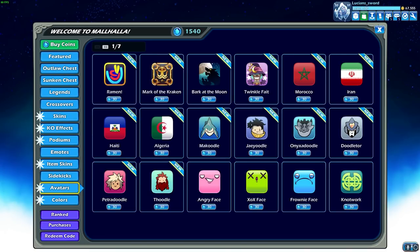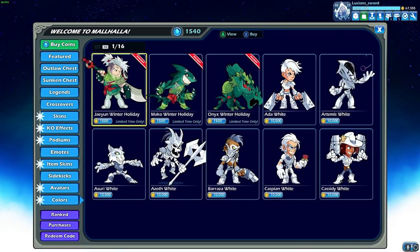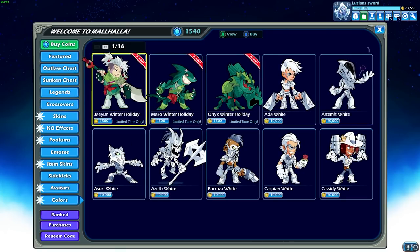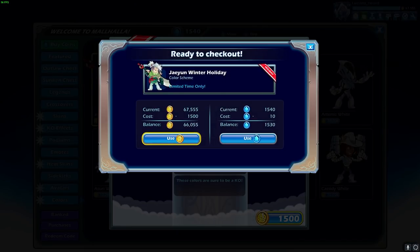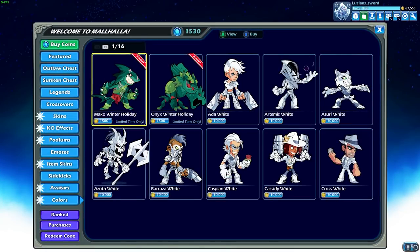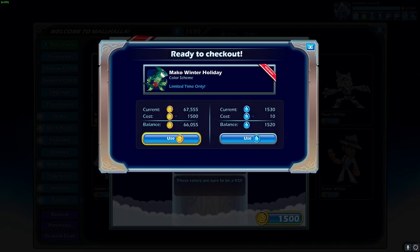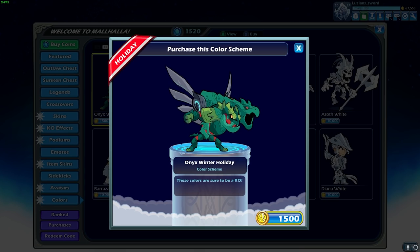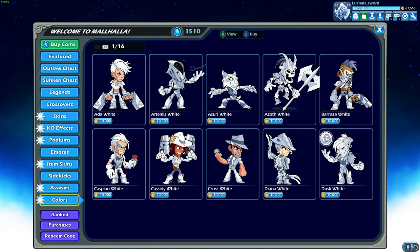Moving along, we have the new avatars, which are not from this patch — it's from a patch like a week or two ago. I just forgot to show you guys the new avatars, but they are super cute. And then last but not least, the Winter Holiday Colors! I only have three to buy. Was there only three Legends released since the last winter? Usually they release more than that. Well, we finally got Jayeon Holiday Colors, Mako Winter Holiday, and Onix Winter Holidays! Now I have Winter Holidays with every Legend.